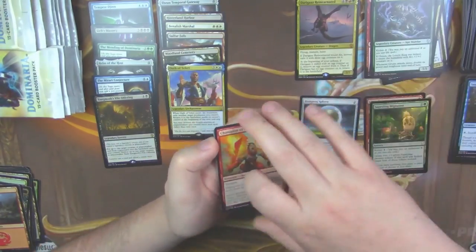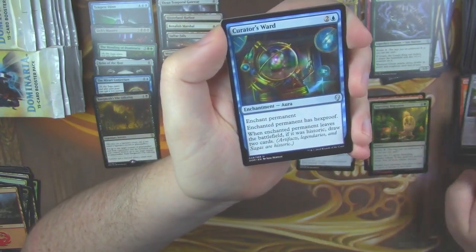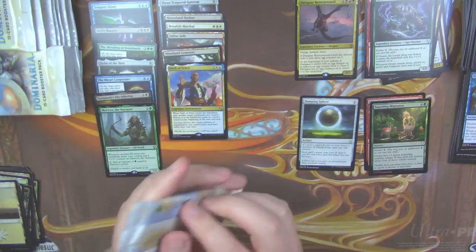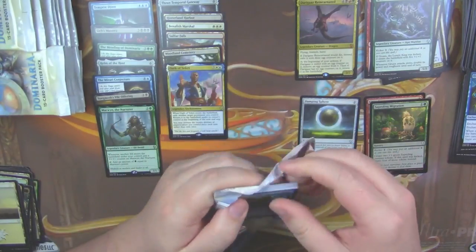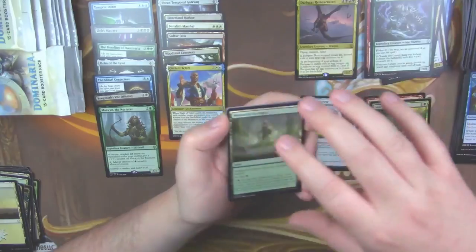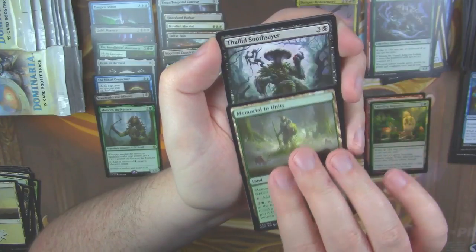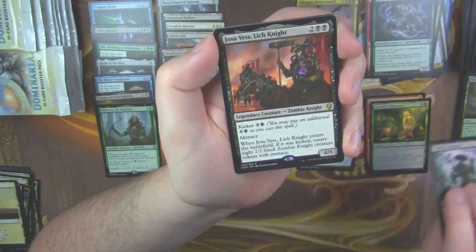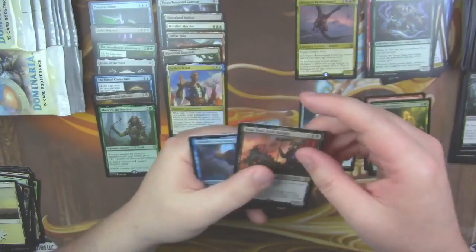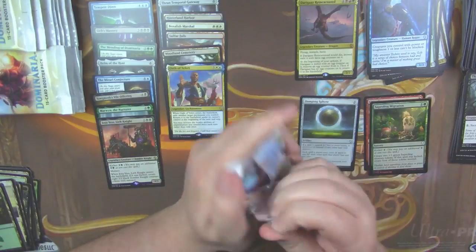Champion of the Flame, Amaranthine Wall, Curator's Ward, and a Marwyn the Nurturer. Have you out there seen any of the Karn Construct tokens? From what I understand those are fairly hard to come by — at least my LGS said they've only opened a couple. Memorial to Unity, Thalid Soothsayer, and a Josu Vess the Lich Knight. Someone at the LGS last night at Friday Night Magic was saying the black zombie knight with menace is also hard to come by. And we got a Tetsuko as our legendary creature.